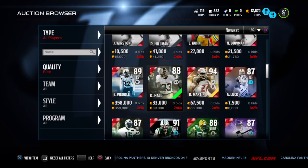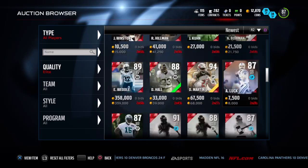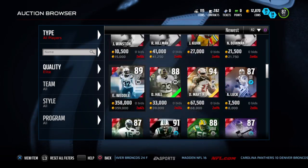Hello everybody, today I'm going to be showing you some cheap Ultimate Team players you can get, most of them under $10k, so let's get into it.